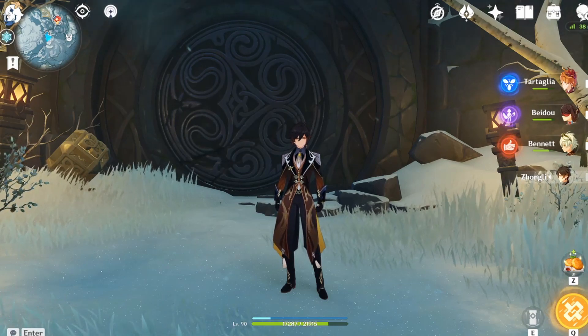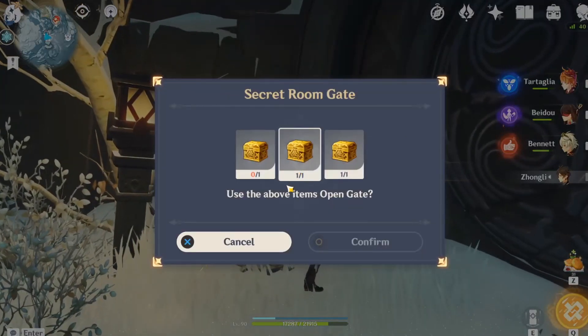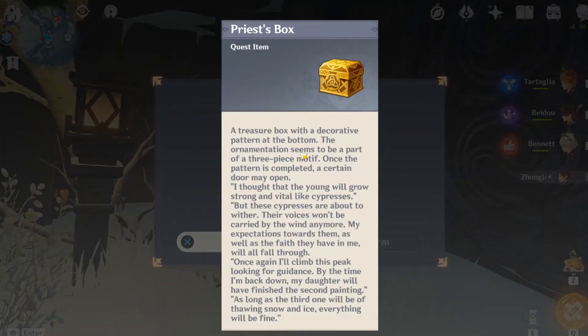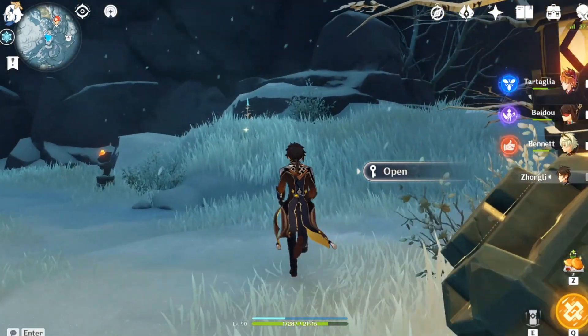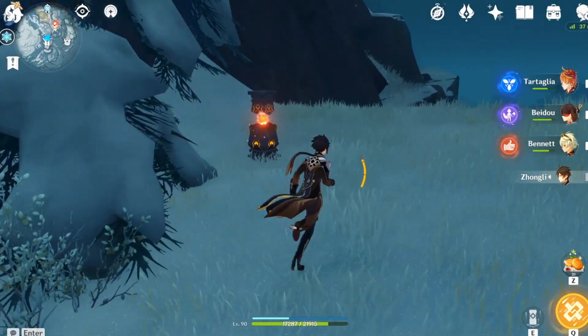Specifically, the Priest, Princess, and Scribe door. As you can see here, I already have two of them — the Scribe box and the Priest box. You only need the Princess box, and in this video I'm going to show you where you can find all of them and what you will find when you open the door.